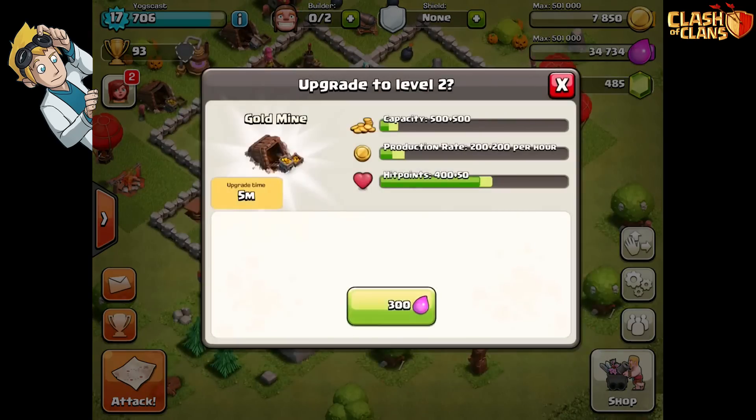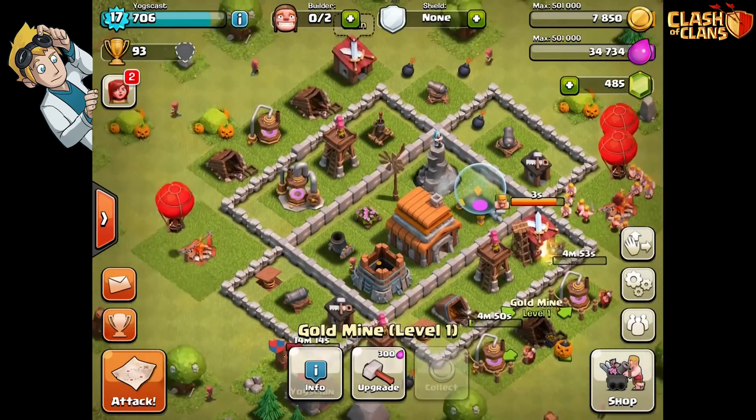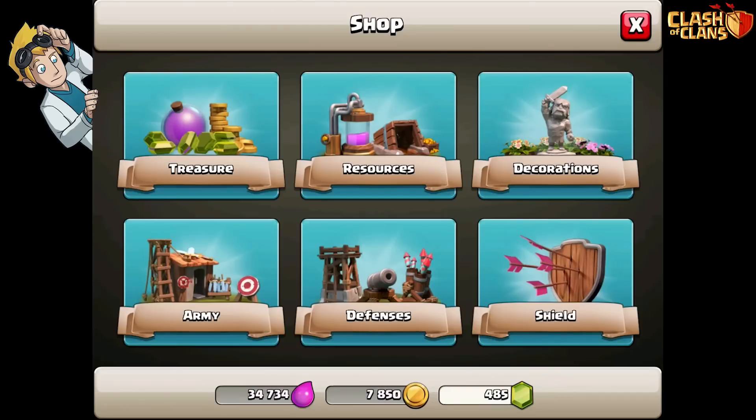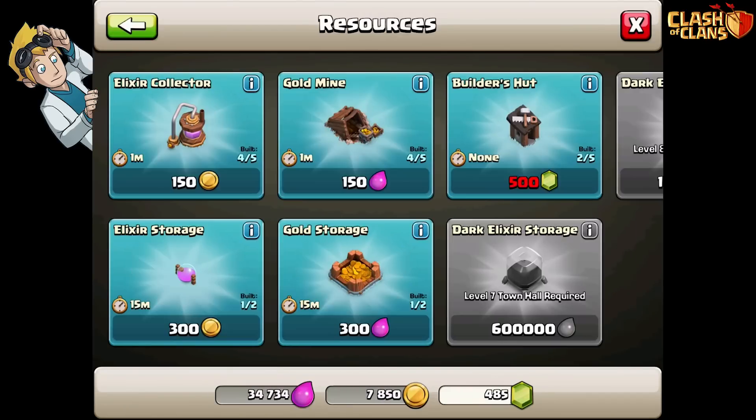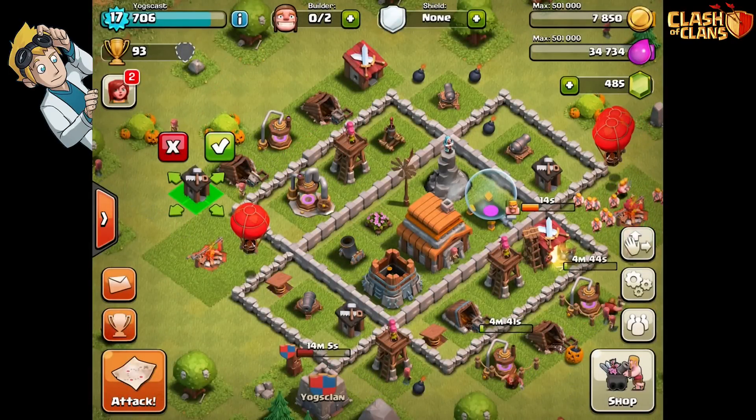They're only level 1 at the moment - let's upgrade all of them. Upgrade the gold mine as well. I need some more workers. Let's build another workers hut. Builder - 500 coins? I don't think so! That's crazy.